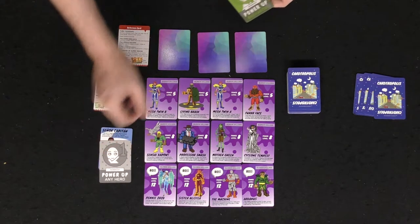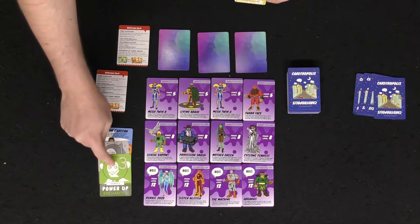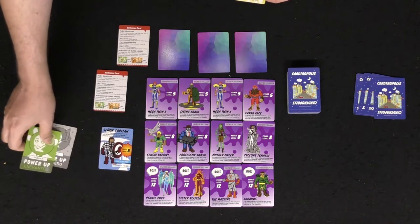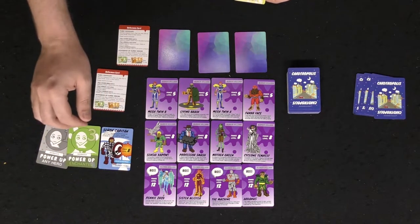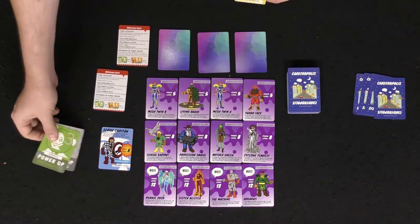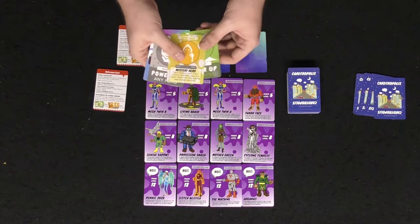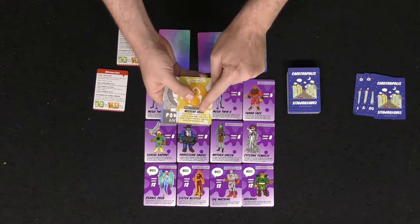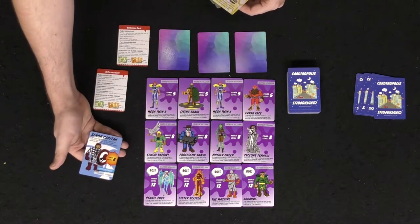You'll have multiple types of sidekicks — some are gray, which are wild, and others are green, red, or blue, which must match the color of your superhero to empower them. So you cannot put a green sidekick with a blue superhero, but you can use a gray wild one. On your turn you choose an action: do you want to flip a mystery hero card and possibly capture a villain, or go ahead and capture a level-eight villain directly?